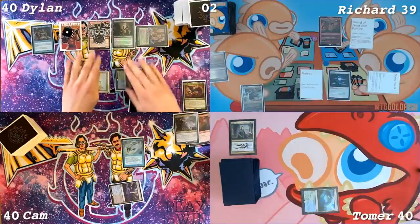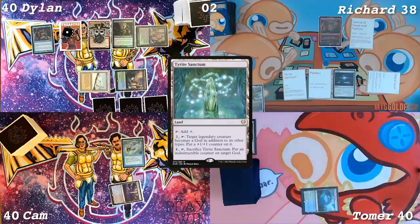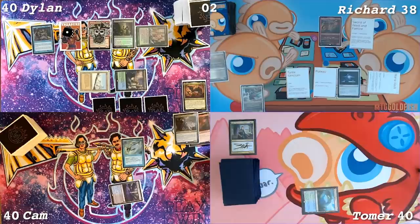Untap, I take one damage. I play Tyrite Sanctum. It adds a colorless, and I can pay two to make a creature a god and put a god counter on it. I can also stack it to make a god to each other. So Rograk can two-shot people if the Colossus happens. It's a good land — better than Inkmoth Harbor.